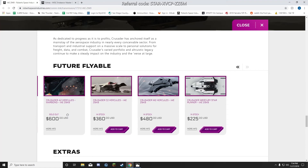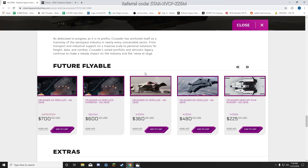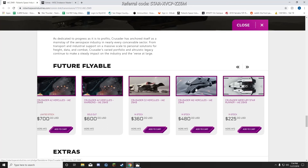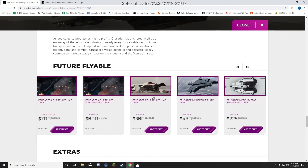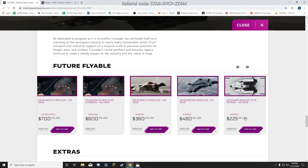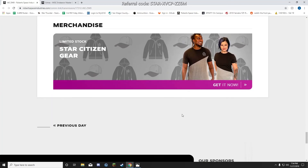The C2 Hercules is recommended — it's pretty much a better Starfarer. I think it has more cargo than the M2, or the M2 is a little more, but either one is recommended. The Mercury Star Runner I'm very intrigued by. I bought the exploration pack that comes with a Terrapin for $220, so I'm probably going to buy the $5 upgrade to the Star Runner because I think the Terrapin is useless right now.